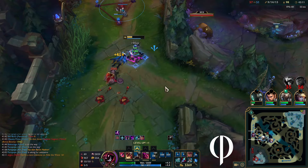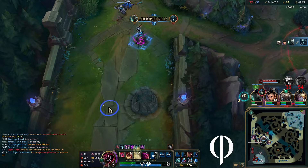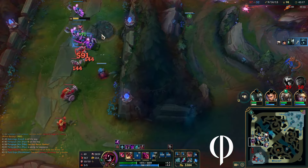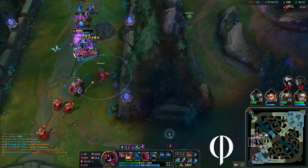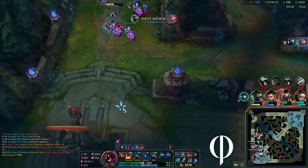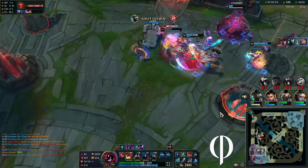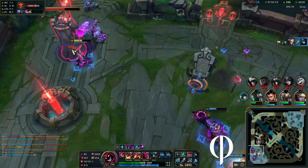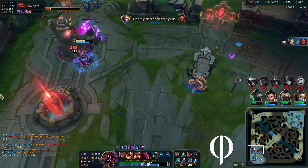Here comes the cavalry and we proceed to push up. Sometimes I play a little risky — I'd take that if I saw an opportunity, if either one of them were below 50 percent, I'd take it. We're so strong we just walk it in. They essentially have an open nexus, and that was it friends.